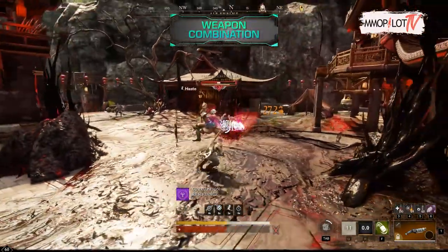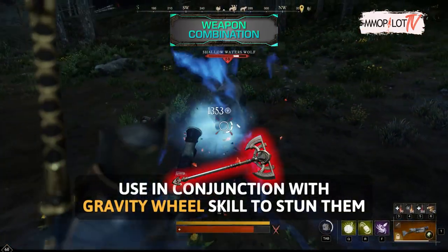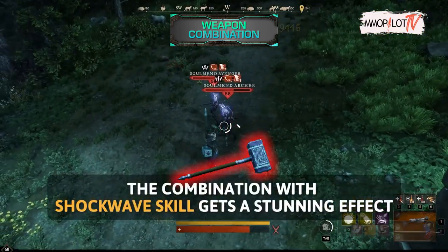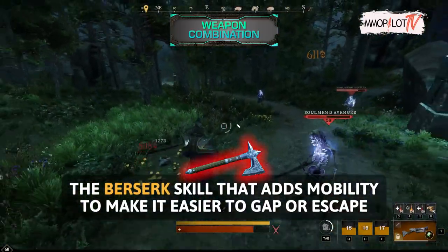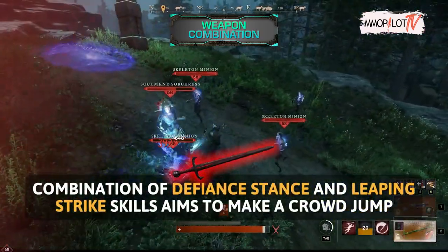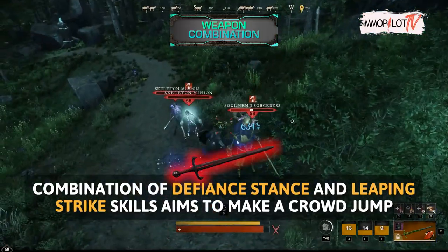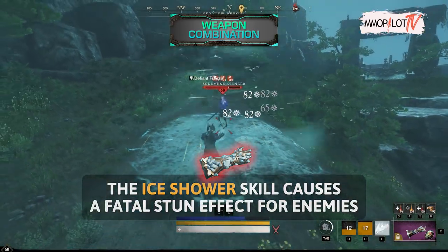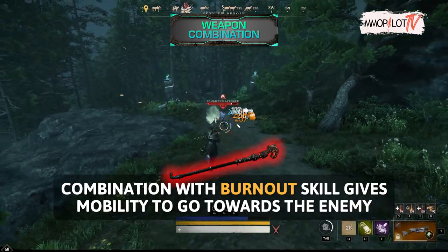We also recommend using this weapon in combination with other weapons. First, Great Axe — use in conjunction with the enemy's Gravity Well skill to stun them. Second, Warhammer — the combination with the enemy's Shockwave skill gets a stunning effect. Third, Hatchet — the Berserk skill adds mobility to make it easier to gap or escape. Fourth, Sword — a combination of Defiant Stance and Leaping Strike skills aims to make a crowd jump at the enemy, then switch to a blunderbuss to do explosive combos. Fifth, Gauntlet — the Ice Shower skill causes a fatal stun effect for enemies. Sixth, Fire Staff — combination with the Burnout skill gives mobility to go towards the enemy with a distance of up to 11 meters.